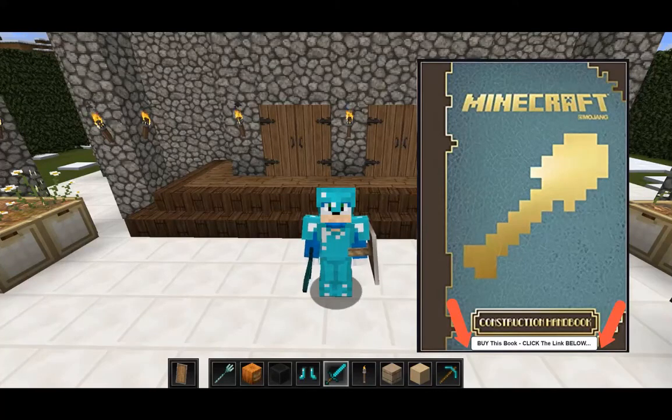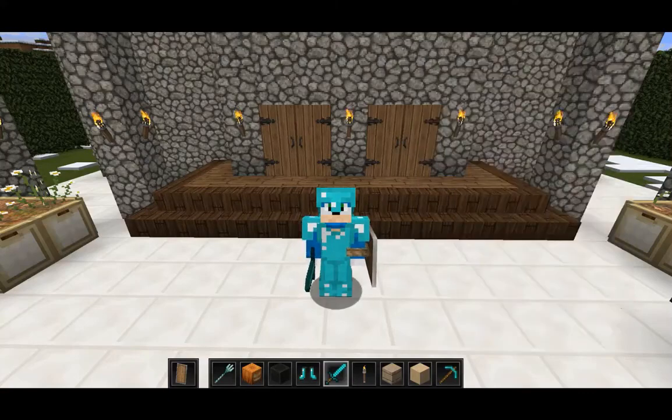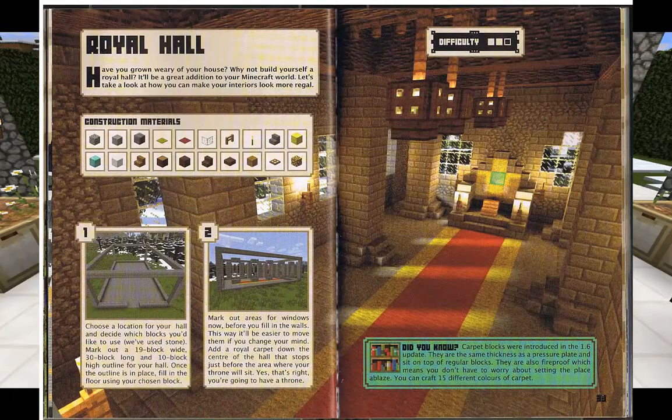We're going to actually show you some demonstrations of this book in the form of exercises. We have already gone through the Fortified Wall and the Fortified Tower. Now we're on to page 32, and we're going to show you how to make a Royal Hall.